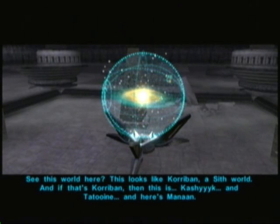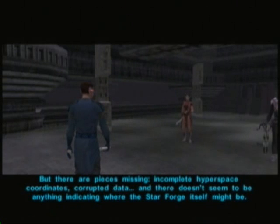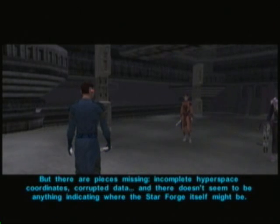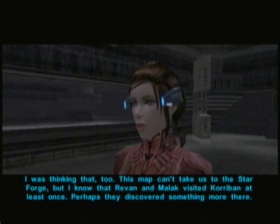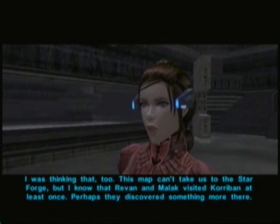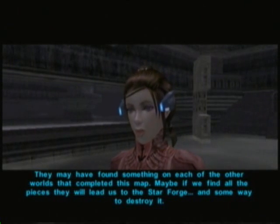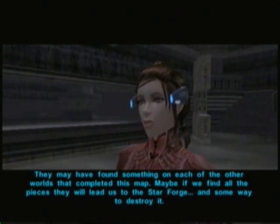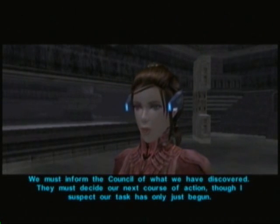See this world here? This looks like Korriban — a Sith world. And if that's Korriban, then this is Kashyyyk. And Tatooine. And Hizmanah. But there are pieces missing — incomplete hyperspace coordinates, corrupted data — and there doesn't seem to be anything indicating where the Star Forge itself might be. Perhaps those worlds have more clues? Maybe if we find all the pieces, they'll lead us to the Star Forge, and some way to destroy it. We must inform the Council of what we've discovered. They must decide our next course of action. I suspect our task has only just begun.